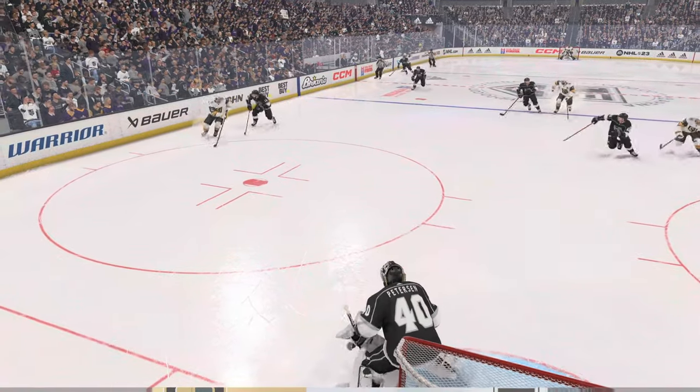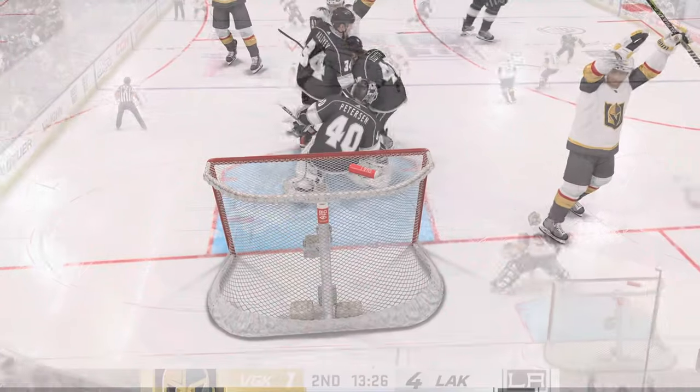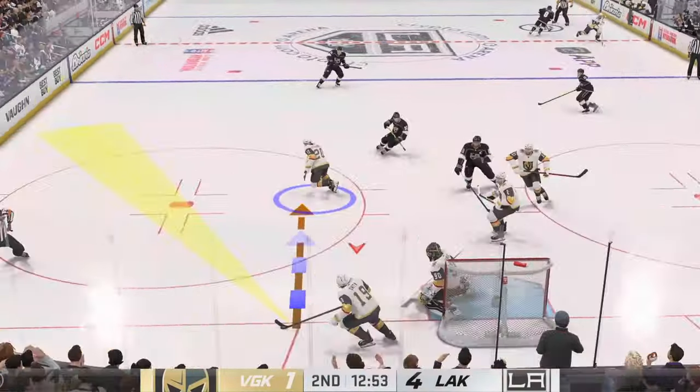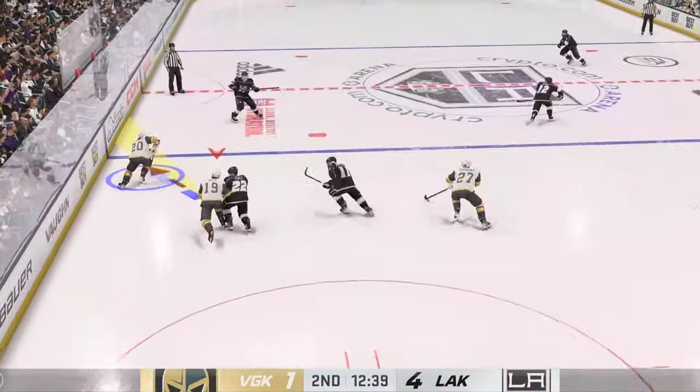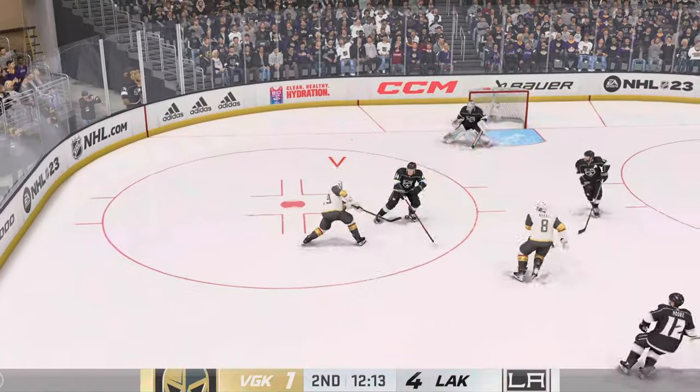I'm not sure how that got into the net. That thing's bouncing all over the place. Not even really a shot. Moves it to Fiala, and he comes up with it. Leonard's fought that puck all night long. He makes a good save there, James, but it's been a long night for him, and the guys in front of him haven't been much better.